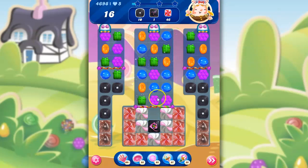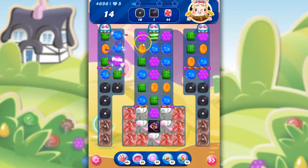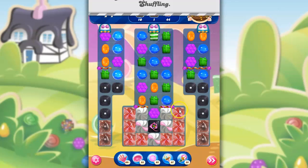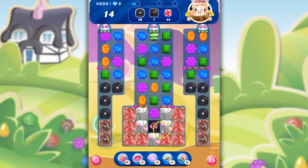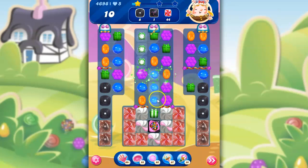I actually like this. We've got that wrapped candy down low. I could possibly take out some licorice by making moves over here, and actually now I have to. Let's hope for a reshuffle. Okay, now I can get back over here. Let's try to bring more of these stripes down. And let's do a bit of this — we set that stripe off where it could hit that licorice. That's better.